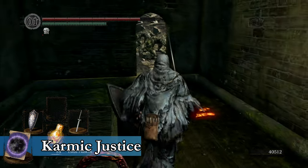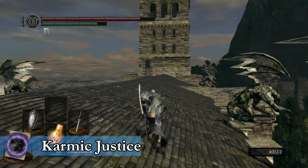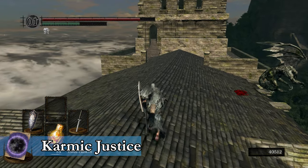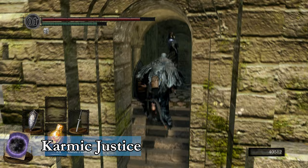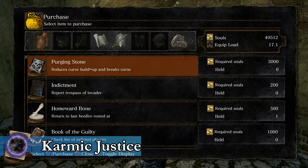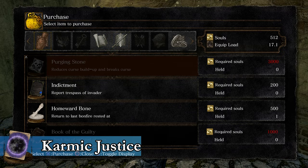Next, let's talk about the vendors that sell miracles. First up is Oswald of Kareem, the Pardoner. He sells Karmic Justice. Oswald of Kareem can be found immediately after the Gargoyle's boss fight, as long as you have rung the Bell of Awakening in the bell tower — he will appear once you do that. You can purchase Karmic Justice from him for 40,000 souls.